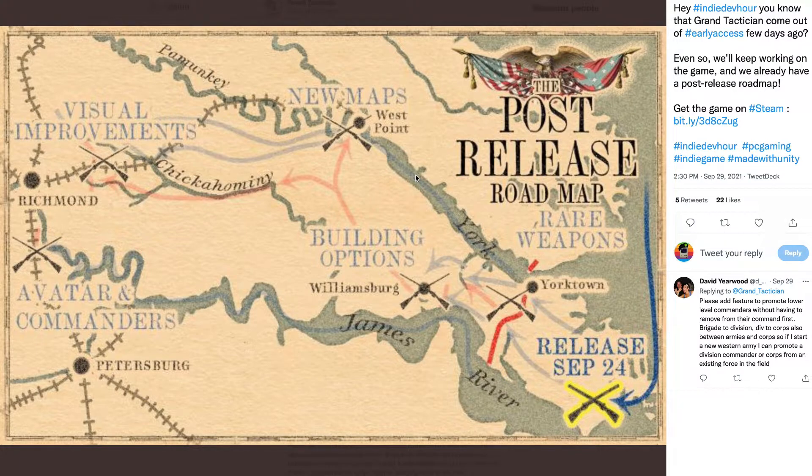Playing the 1861 scenario is very easy to win. I won the war by July — took DC and everything. I had around 68,000 soldiers while the Union had somewhere in the mid-40s, so there was definitely a difference there.